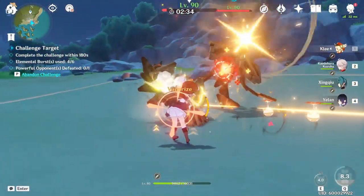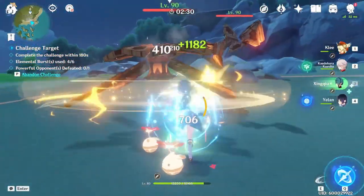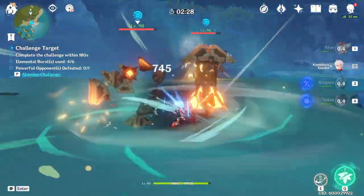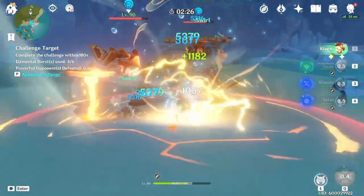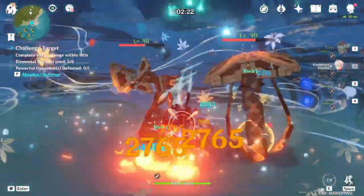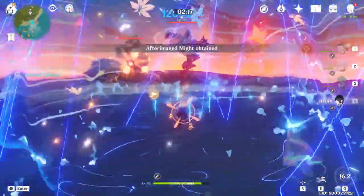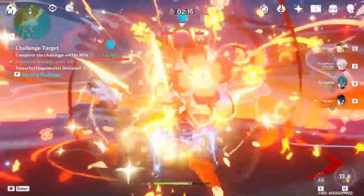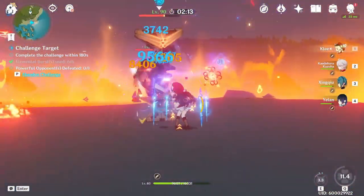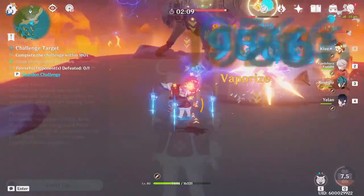She also has a pretty strong charged attack that is very important to her kit as well. You don't necessarily need to use it, but it is important and we'll talk about that in just a second. Do note that it costs 50 stamina, which is more than your usual charge attack. Catalyst characters generally have a heftier cost on their charge attack and Klee is no exception. Otherwise, modifiers are all fine — nothing too crazy other than the fact that she deals all AoE Pyro damage.